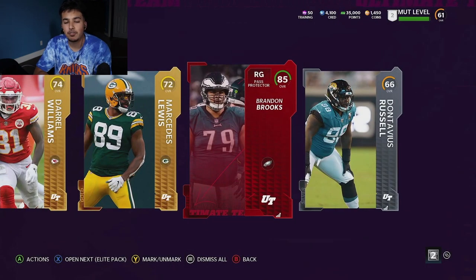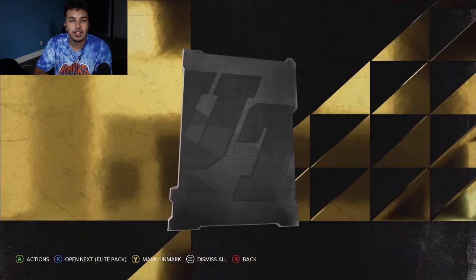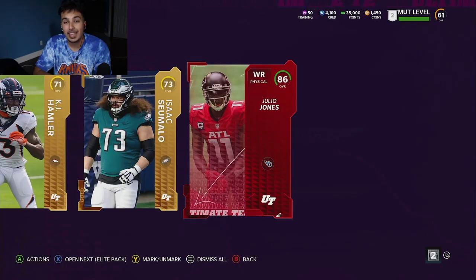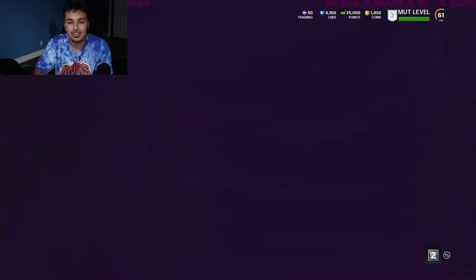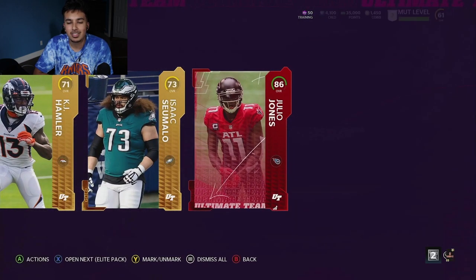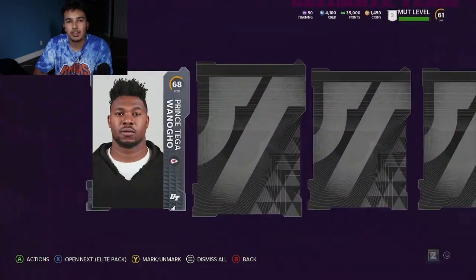Right here, Brandon Brooks, 85 overall - he's actually starting for me as well. Pass protector archetype - we need all of that to not get shedded. Right here Melvin Ingram with Fletcher Cox. And right here, 86 overall - Julio Jones, newly acquired to the Tennessee Titans. He's only 86 overall, which I feel like is a little bit disrespectful. But he goes for around 60 to 70K, so I'm definitely happy with that. He is a little slow, but he will get the job done every day of the week.